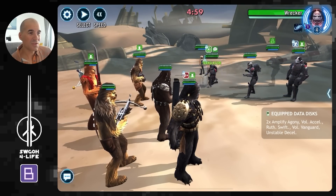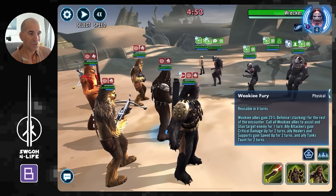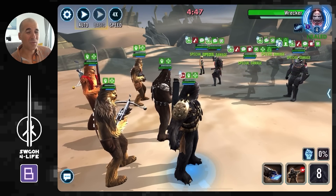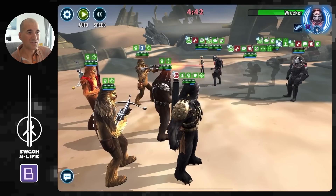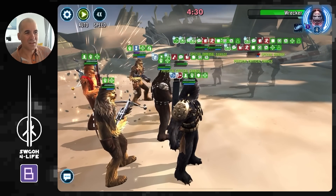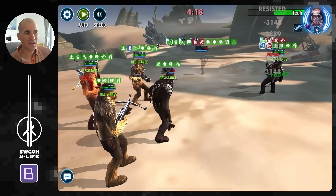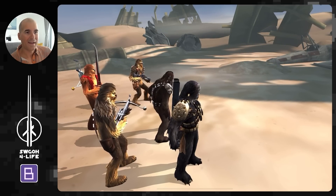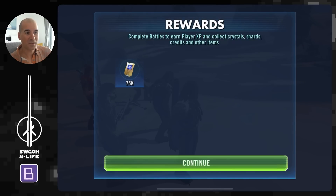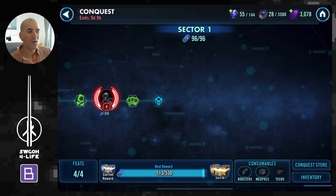I tried Wookies in Sector 1 as well and they worked. The only sectors I couldn't knock out were Sector 2 and Sector 5 — those were more challenging. But I don't farm Sector 5 anyway since I mostly just need credits and Mark 2 materials. As long as I can hit the Sector 1, 3, and 4 datacron nodes, that's all I really need for datacron farming. Wookies got the job done in all three sectors I needed them to work.